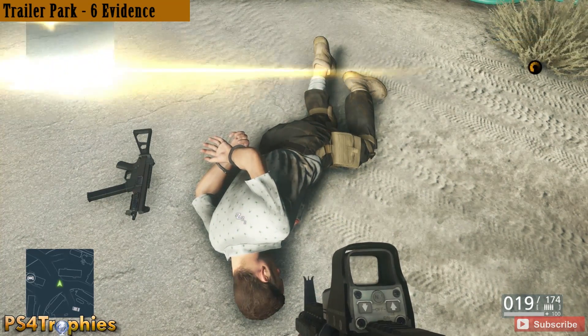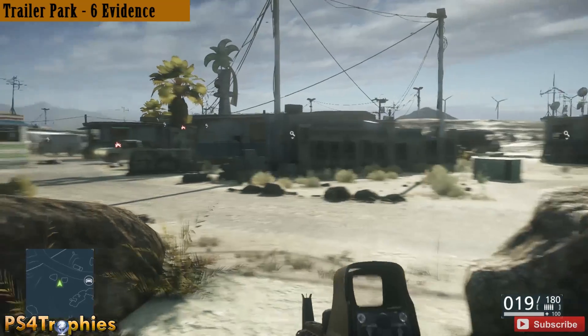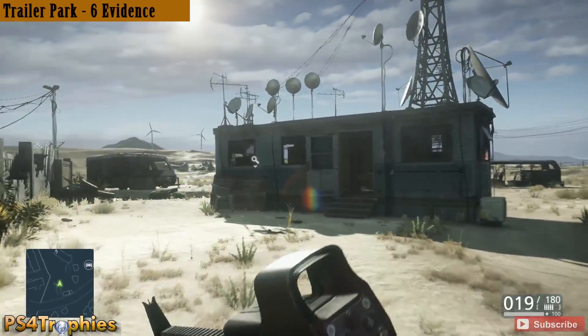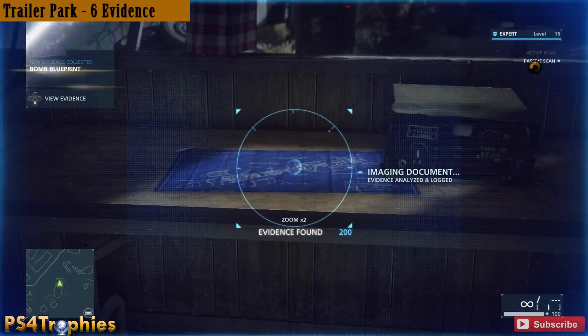Once he's the last one left it makes it pretty easy. There's also six evidence in the trailer park, one of which is actually on the body of Jim Preston, so make sure you search his body after you arrest him. The other five I'm going to show you — the first one is going to be in the trailer just outside the trailer park.